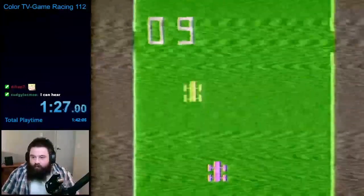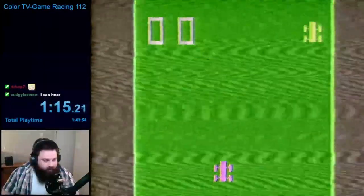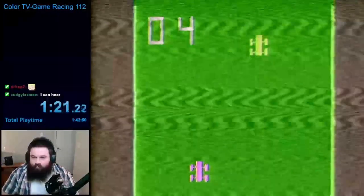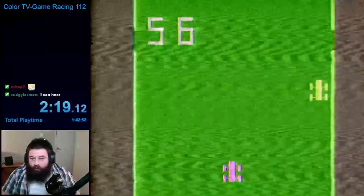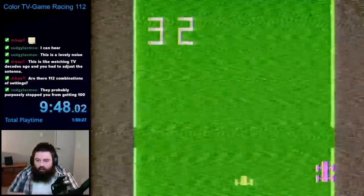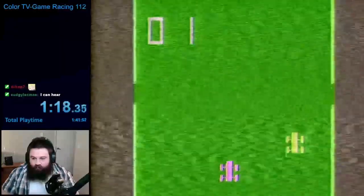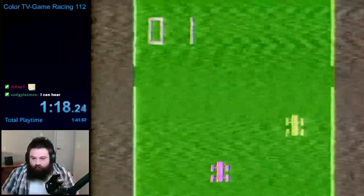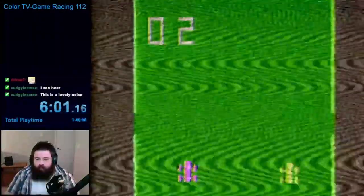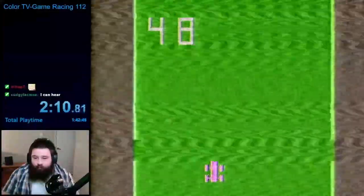After taking a look at all these settings, I decided to start with the simplest setup: wide course, low speed, and zero hazards. After setting up the game, you push the red button and you're off to the races. This game is a high score chaser, where each car you pass increases your score by one. After a certain amount of time, the game ends and displays your final score. If you hit another car, you momentarily slow down and the point is not counted. The first thing I noticed was just how awful the driving sounds are, and it only gets worse at higher speeds. Once you hit 50, a nice jingle plays to celebrate your accomplishment.